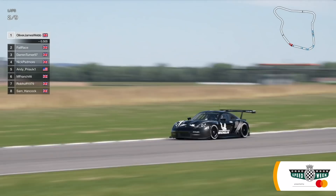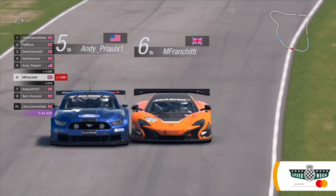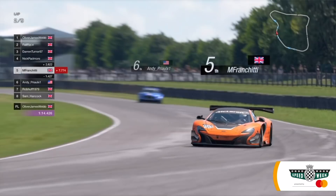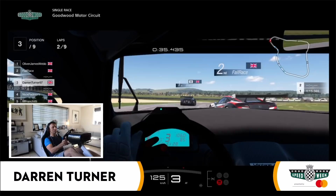Darren Turner is the man in third place, and if anything he is closer now to second than Alex Day is to the leader. Franchitti takes on Prio — they almost touch, they do touch. Andy Prio off the road. Marino Franchitti gains the place and Andy is still in strife, all over the grass. More time lost.